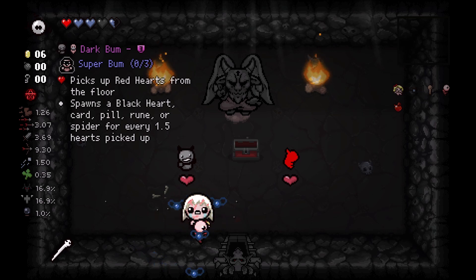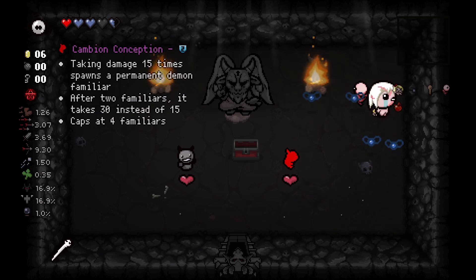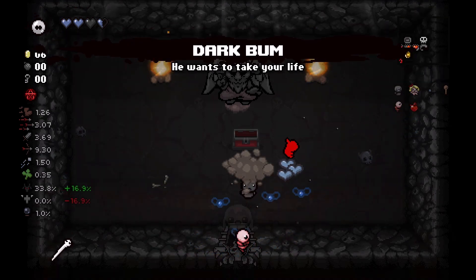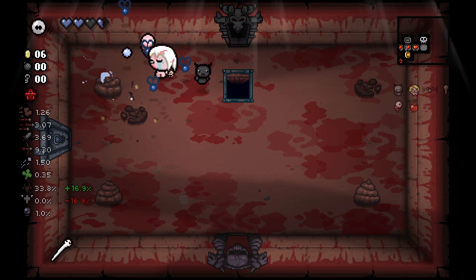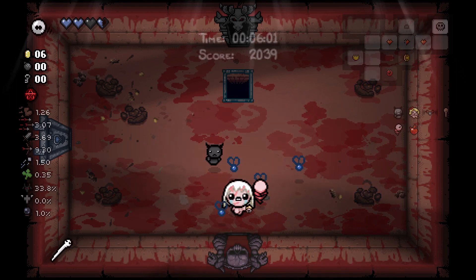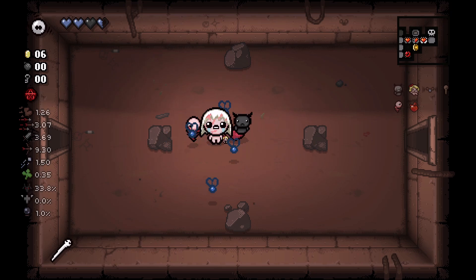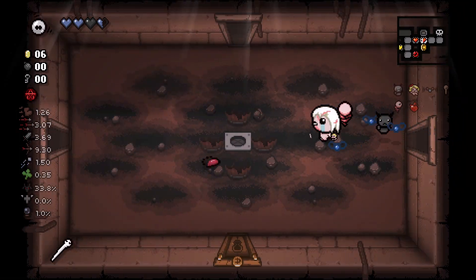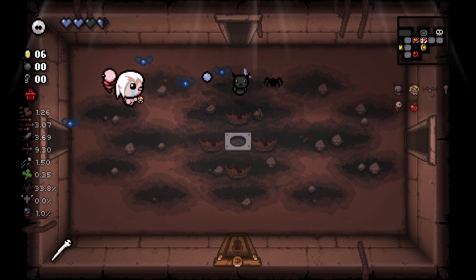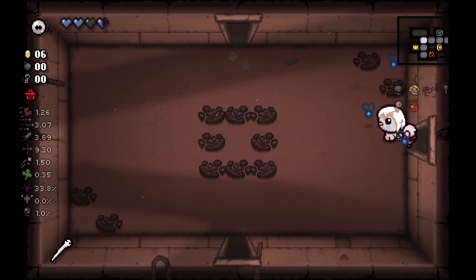I didn't even realize we started with Candy Heart right there underneath Mr. Dolly. I will take Dark Bum. What to do - I could go try to find a key so I can look into the shop. Dark Bum, I need HP - not spiders, please and thank you.